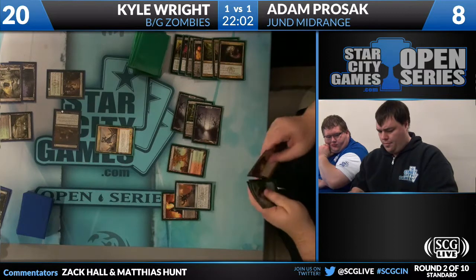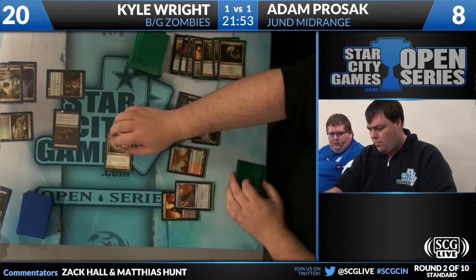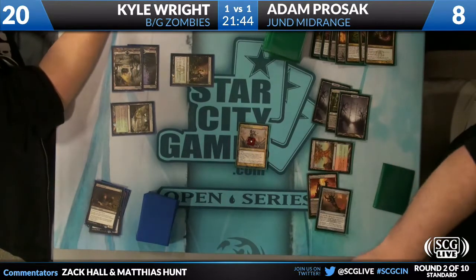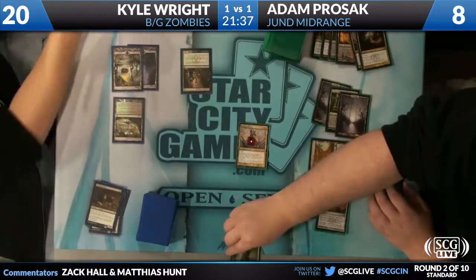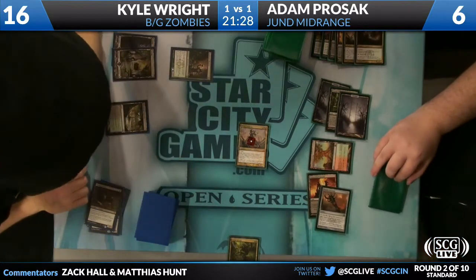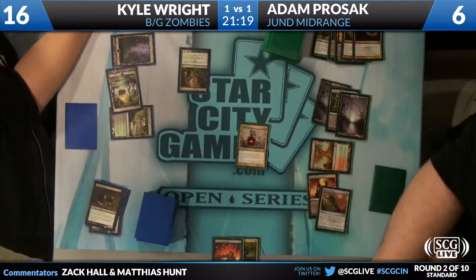Rakdos Keyrune. He has a Pillar of Flame in hand — that makes sense. Olivia swings for three and eats the Gravecrawler. Kyle Wright is down to 16. Olivia soars over, and you have to know there's a Pillar coming here. Adam says go — Adam drops to six. That's a Faithless Looting. He's going to discard Sever the Bloodline and pass the turn. Adam Prozac taking a risky route — he really felt the need to deal Kyle that three damage instead of just killing the Deathrite Shaman.